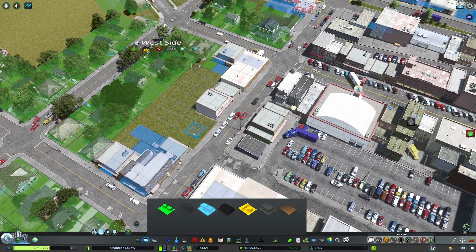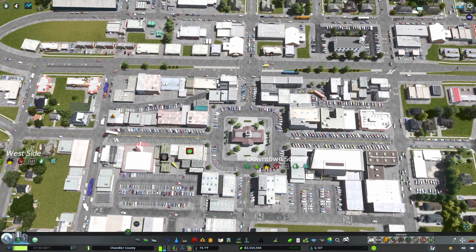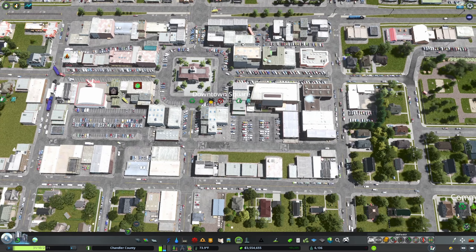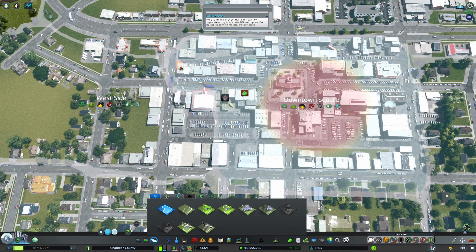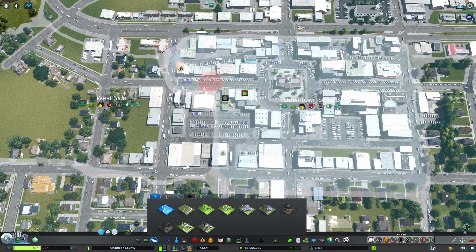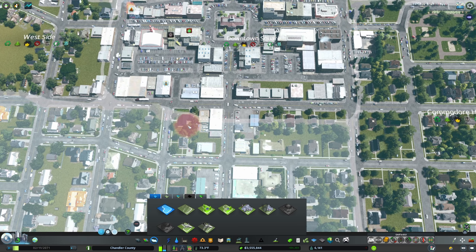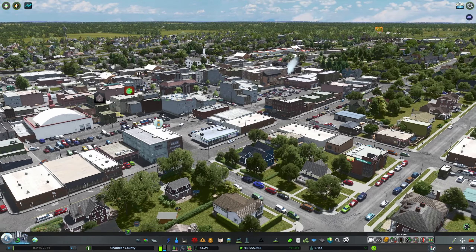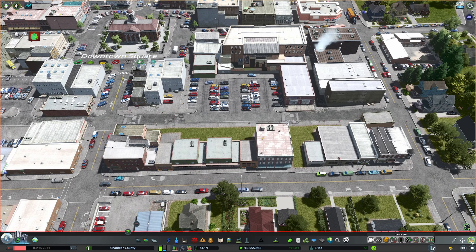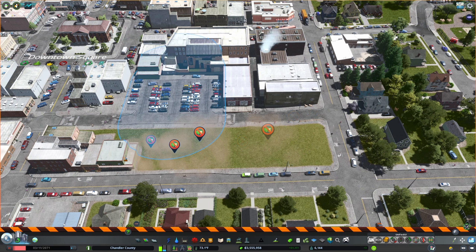We just have this strip right here and the downtown is mostly done. My goodness, I thought that would never happen! Our little downtown square is finally going to be done - that is the whole downtown square. Finally done! I'm going to pull downtown back over here - the downtown square is kind of drifting off.